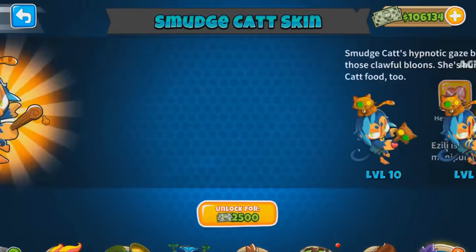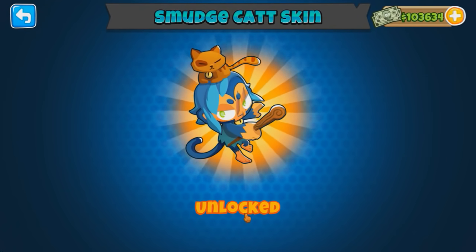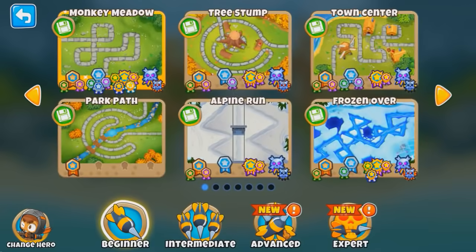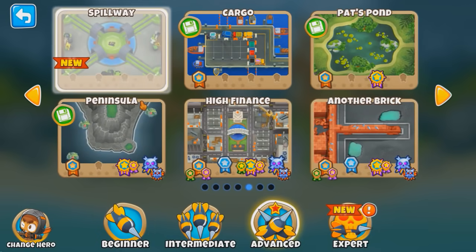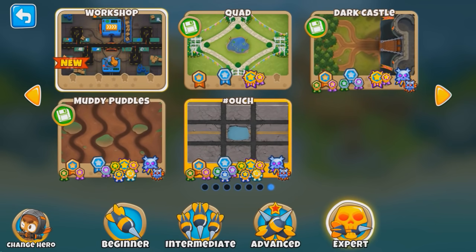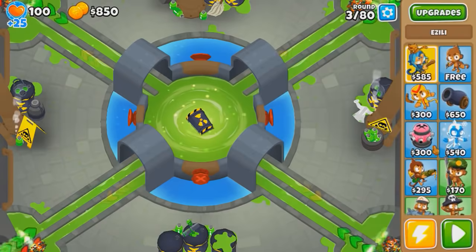Azalee has a skin called Smudge Cat. What the hell? Not sure if I'm a fan of this, but sure, I'll take it. So we're gonna try to unlock it on the new maps. Advanced? There's one called Spillway, there's one called Workshop. Must be another toughie, like Money Puddles, Dark Castle, but we'll do this one first. Take it easy. Hard mode. Let's get started, shall we?